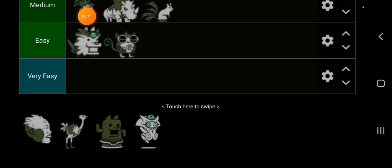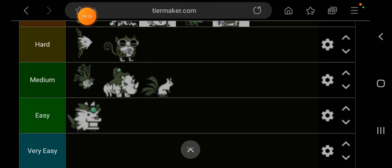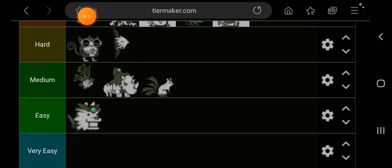Next we have the Relic Lemur, which is pretty annoying. It has a long reach, curses your units, and does exactly what you don't want it to do. Bring units with curse immunity or anti-relic units with curse immunity if you have the talents. His stats are manageable on their own, but he always comes in hordes and in groups they can permacurse your units, so I'll place him in hard.